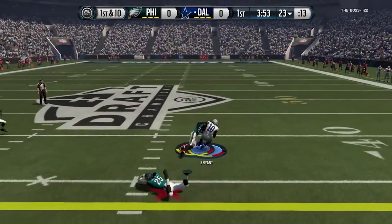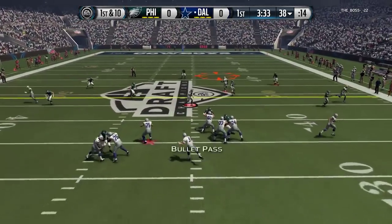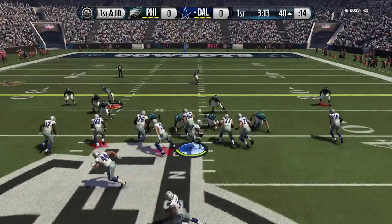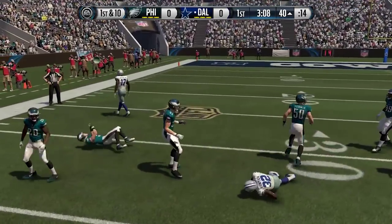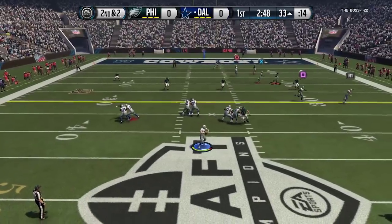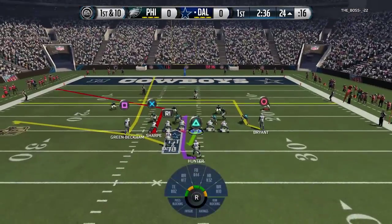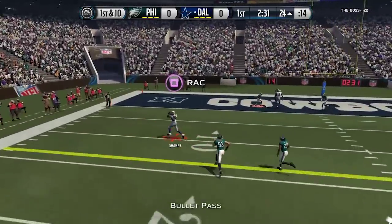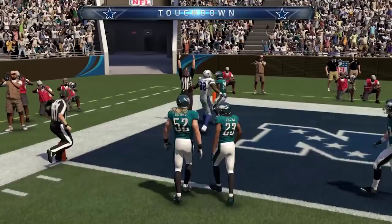We're starting off on offense hitting them with a play action pass — on the right side of your screen that's Martavis Bryant making the grab. Then we're going back to the passing game over the middle, Shannon Sharp with a big snag in traffic. Then we go to the quick toss, one of my favorite plays — a really effective run. We hit him with a drag route, then look for Shannon Sharp on a corner route. He makes the grab and is into the end zone — seven nothing lead to start this game off.